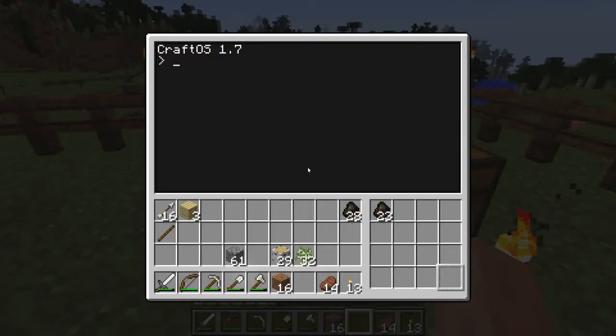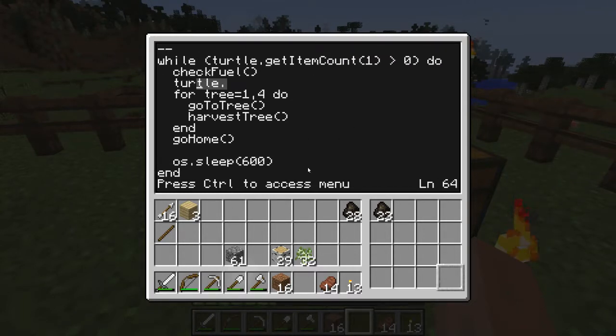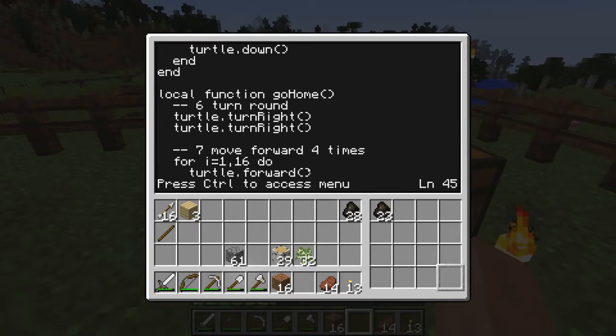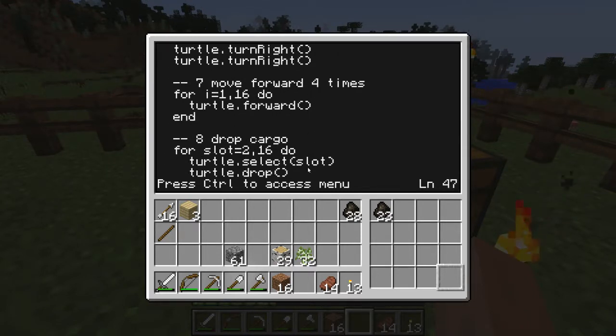Edit the Forester program. Down in the main loop, add turtle.up just before the harvesting loop. Don't put it inside the loop or the turtle will keep going up an extra space for each tree. When the turtle has come home, we need it to move down again before it empties out its cargo. We need to put this in the Go Home function, just before the cargo emptying loop starts.